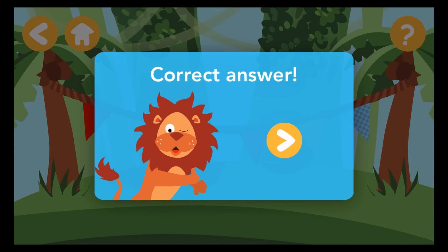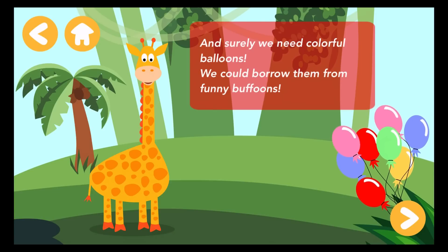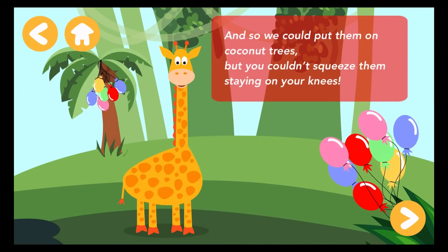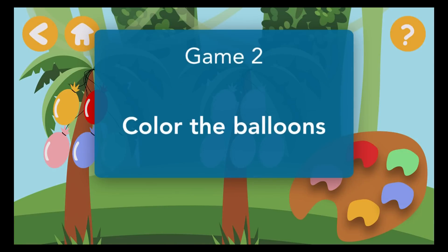Correct answer. And surely we need colorful balloons. We could borrow them from funny buffoons. And so we could put them on coconut trees. But you couldn't squeeze them staying on your knees. Color the balloons.